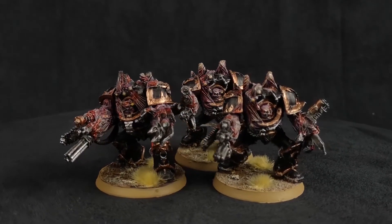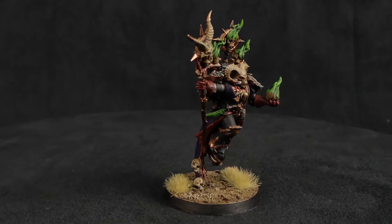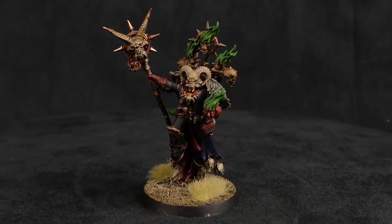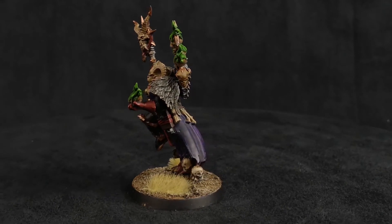Some newer content to really boost the Master of Possession is from Vigilus Ablaze — the Demonkin Ritualist specialist attachment. This is specifically geared towards the Master of Possession with Possessed. It lets you boost his Force Stave into a Burning Rod, which is a plus three strength Force Stave that can threaten vehicles. Shepherds of the True Faith grants mortal wounds on wound rolls of six-plus when within six inches of the Master of Possession, significantly increasing Possessed and Greater Possessed damage output. It only costs one command point and unlocks two more stratagems, making him an even stronger buff character.